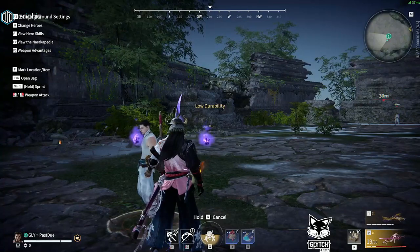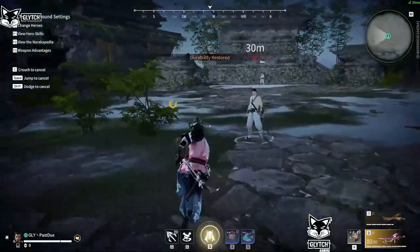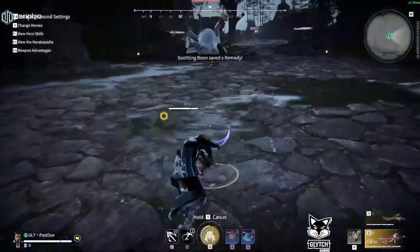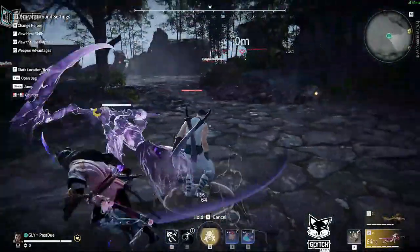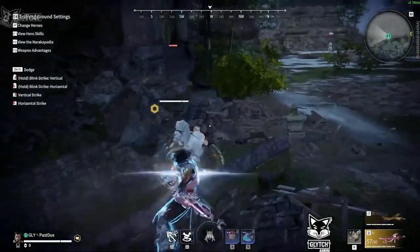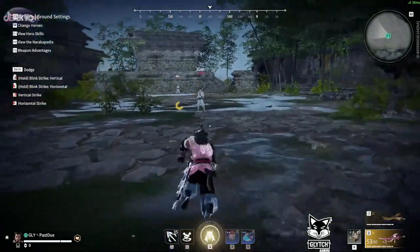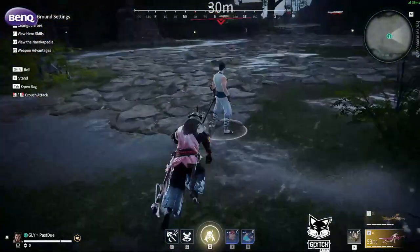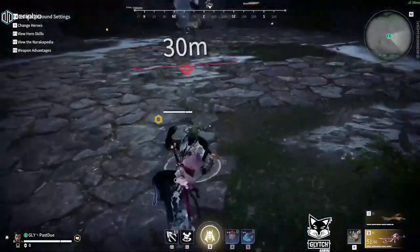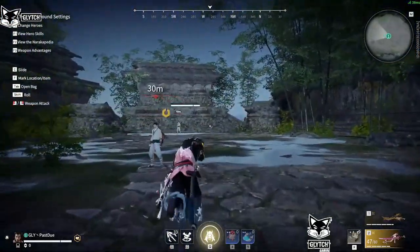That's the intermediate combo you can do for Takeda. There is a way you can infinitely loop it, but you don't always want to do this — it's something to know about. One more time: you are going to do fighting uppercut, grapple, then hold A and RMB to do your light attack, A and RMB light, jump LMB, jump LMB.